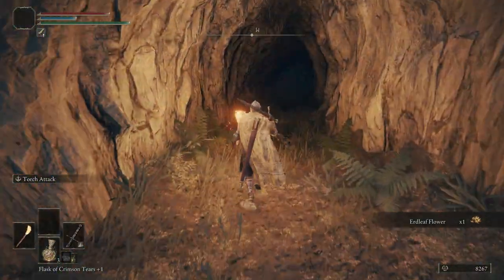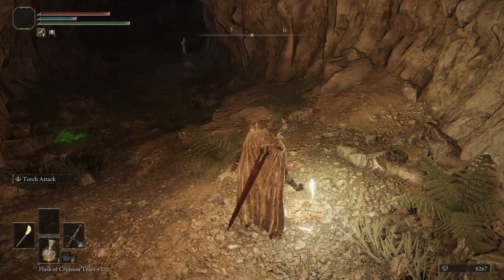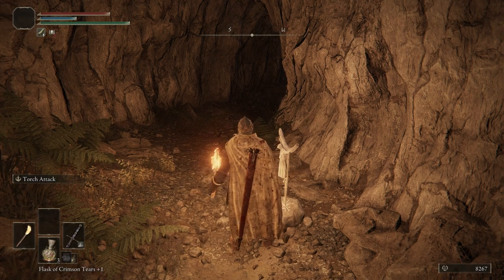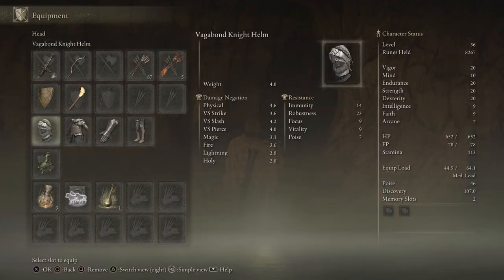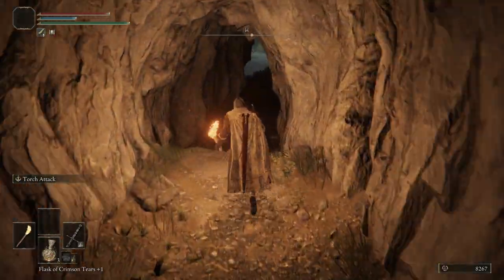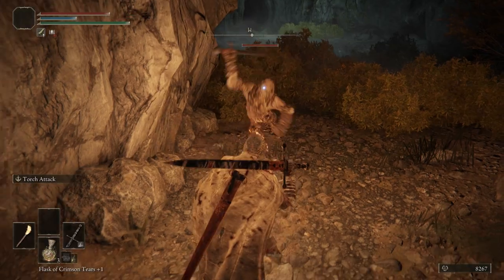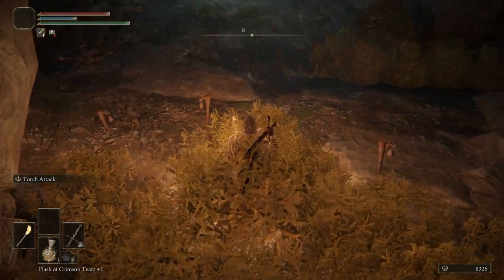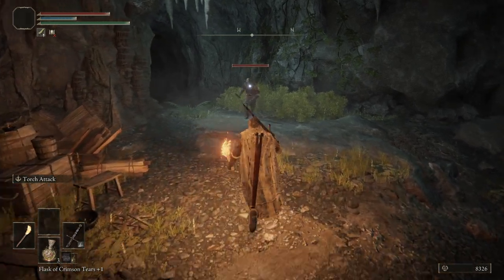Right here, let's pull out our torch — this is Murkwater Cave. Before we go any further, let's craft ourselves some Fire Pots. We can craft up five, and then we're also going to equip them. We want to lure over this guy — don't go past the bushes, stay over on this side. When you come over here you can see some bells with a chain hook to them. If you walk through those it's going to alert everybody in this cave and you're going to have to fight them all at once, and that is not ideal.